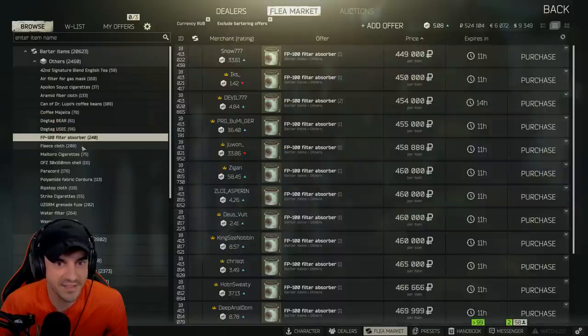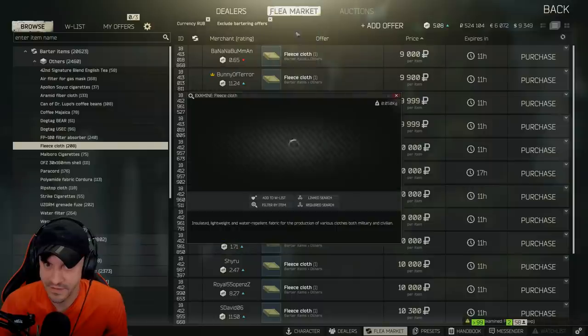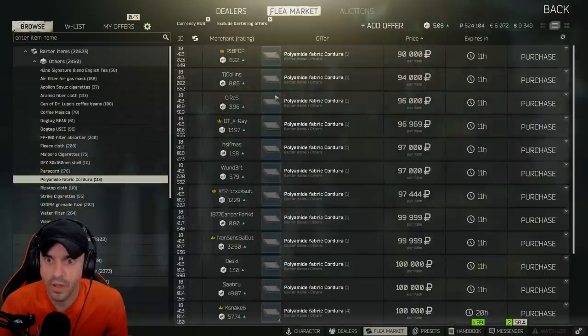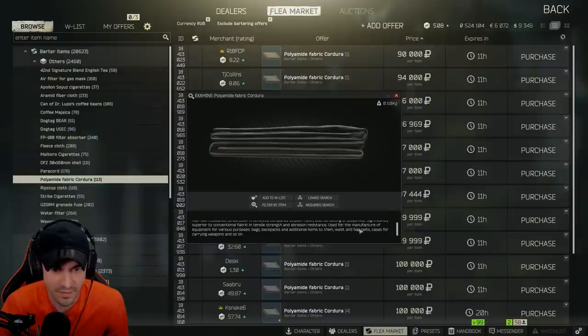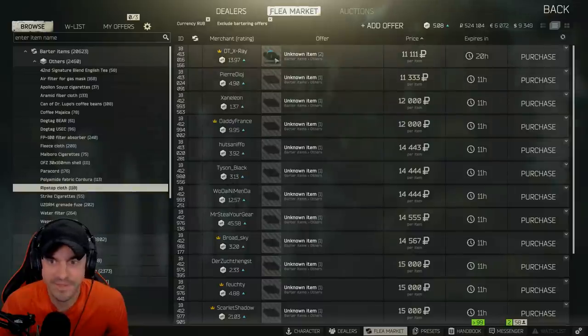Dog tags. Fleece cloth — water repellent. And Cordura fabric — 90,000 for Cordura fabric? Holla-made fabric. Due to the special structure of thread, used for backpacks, textiles, etc. A lot of cloth items. I wonder if Ragman sells this stuff.